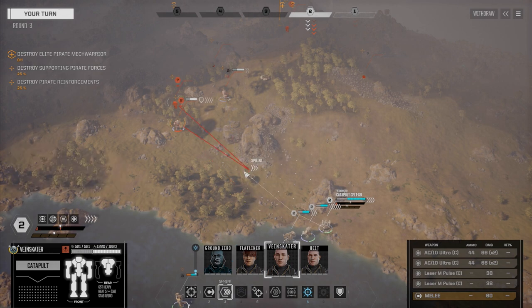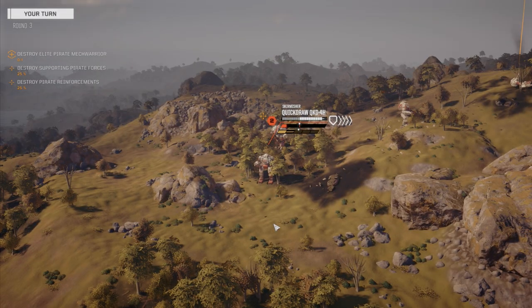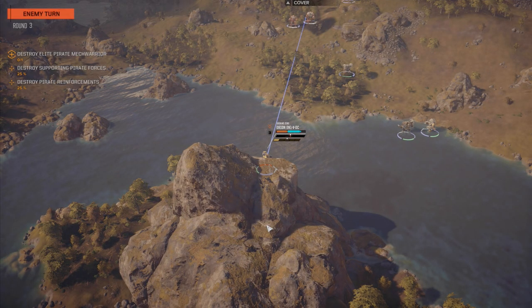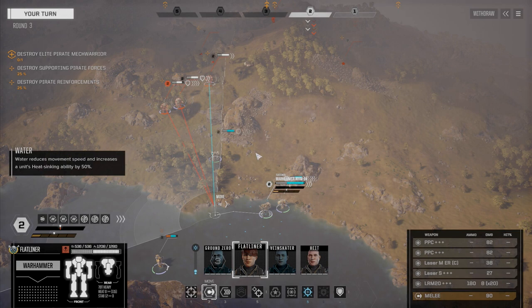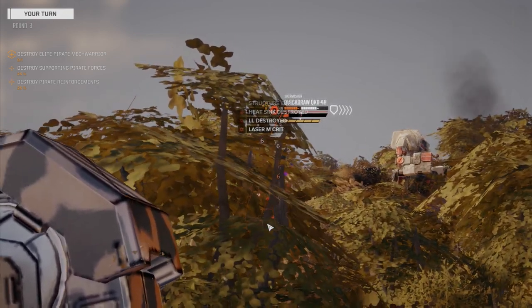Got to give these guys somebody else to shoot at. We can kill this guy fast, so let's try and do that. Yeah, they're really applying damage to this Orion. Okay Flatliner, let's get this Warhammer up here — just stay in the water for now. We're going to target this Quickdraw and see if we can take him down. Oh, you can't miss with those, buddy. Legs destroyed, so he is going down.